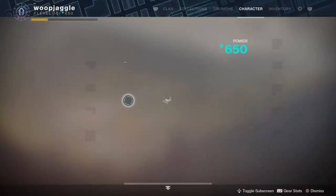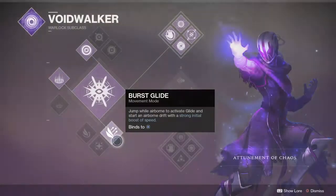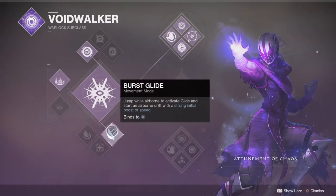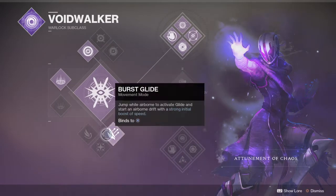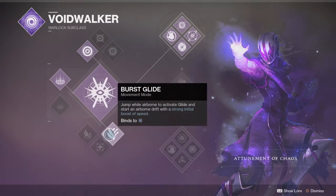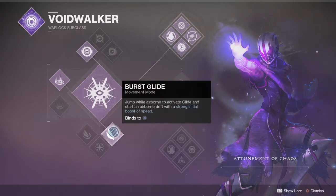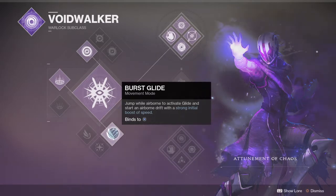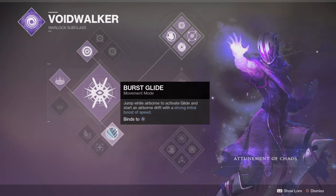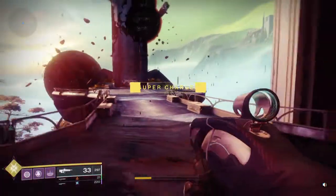I'm gonna be running — it doesn't really matter, like a rift or whatever. This is actually a really easy one when you use some of the tips and strats I'm gonna show you here. It's very very easy. I don't think I've ever died in here. It's a simple one — you just kind of drive at the knights — but you want burst glide on, at least to sword skate. That's what I'm going to be using.